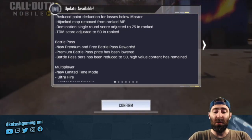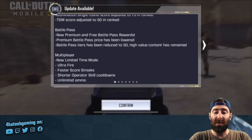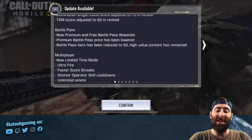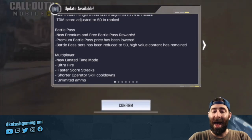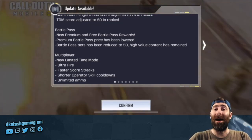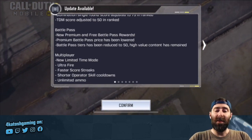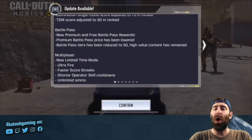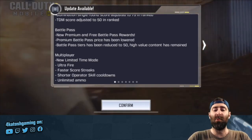Then the Battle Pass: new premium and free Battle Pass rewards. Premium Battle Pass price has been lowered. Battle Pass tiers have been reduced to 50, and high value content has remained. I'm hoping the price is also halved, because if we're getting half the tiers and it's possibly lasting half as long, then hopefully it also costs half as much — but we'll wait and see.